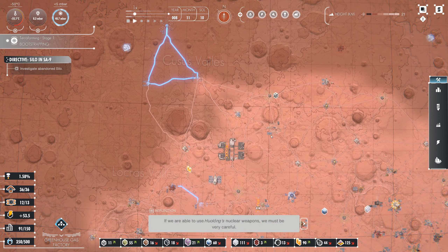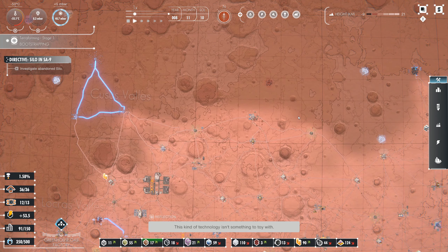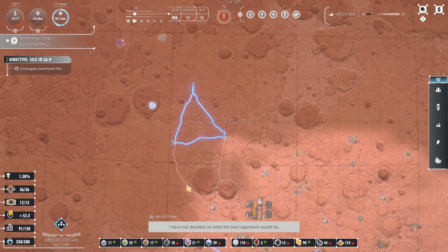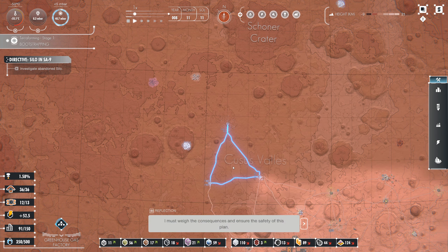If we are able to use Huo Long's nuclear weapons, we must be very careful. This kind of technology isn't something to toy with. I have not decided on what the best approach would be — I must weigh the consequences and ensure the safety of this planet. There is no need to rush this decision. I don't think it's a good idea.